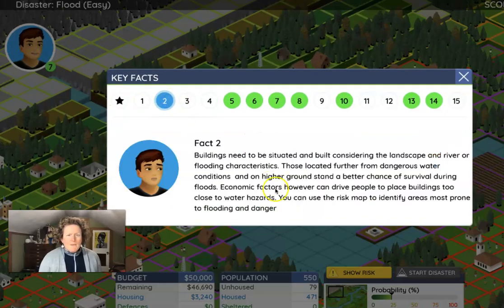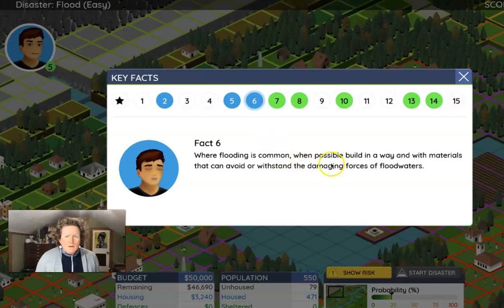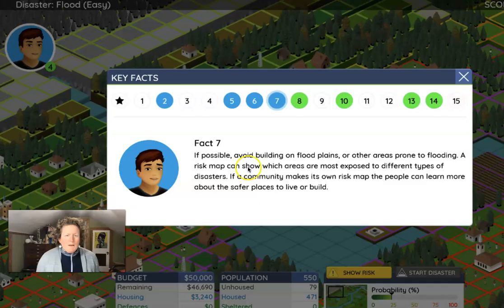The game gives us hints: buildings need to be situated and built considering the landscape and river flooding characteristics. Those located further from dangerous water conditions and on higher ground stand a better chance of survival during floods. Economic factors, however, can drive people to place buildings too close to water hazards. Use the risk map to identify areas most prone to flooding. That's why we put the hospital on high ground. We also already protected our wells, because floods often carry toxic materials, raw sewage, animal waste, and chemicals. Where possible, build with materials that can withstand flooding forces — cement or brick rather than a wood hut.